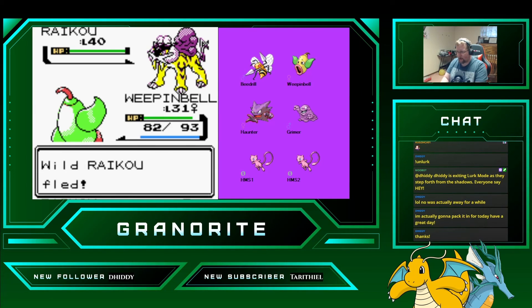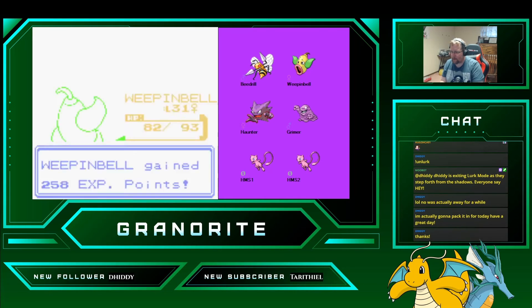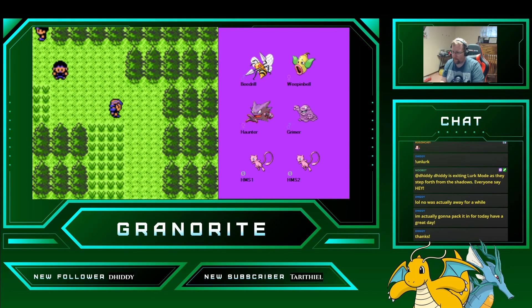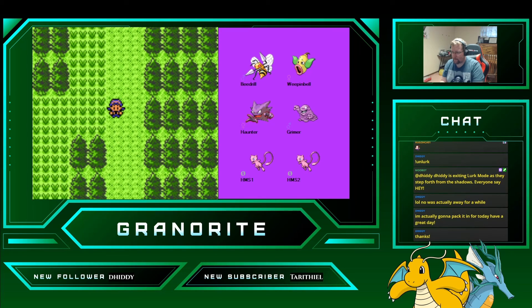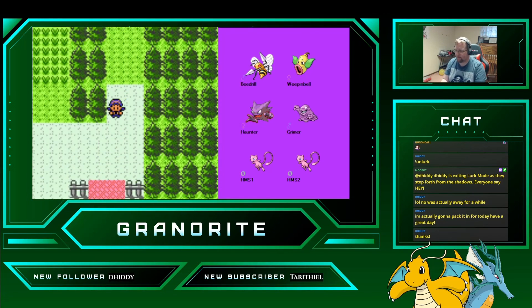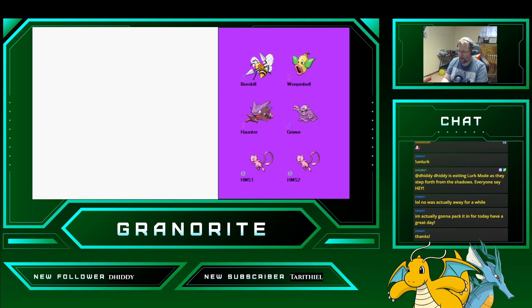I did not want to fight a Raticate. So it does normal damage — let's see if it's super effective here. It's not. So we know it's not several types. Can I rule out Water type? I can just up ahead here. I'm still doing neutral damage there. Not very effective against Machop. So what's not very effective — it could be Poison type?